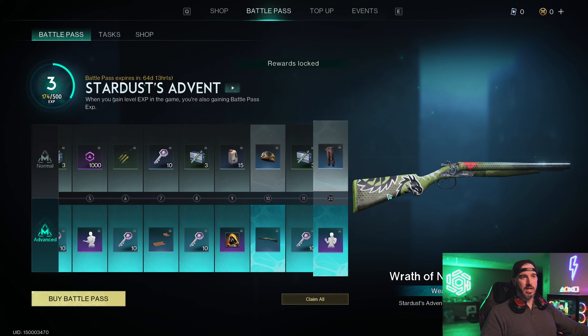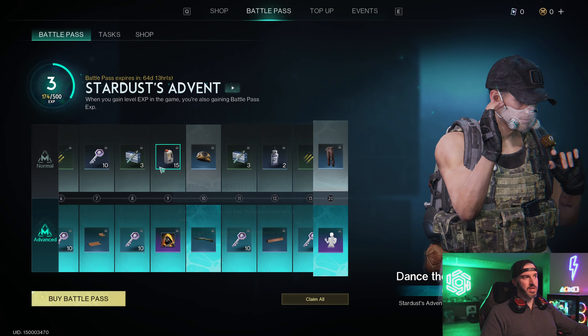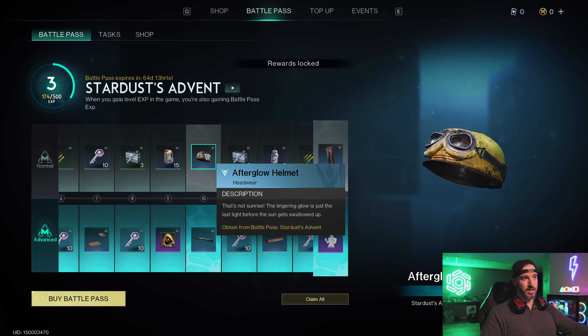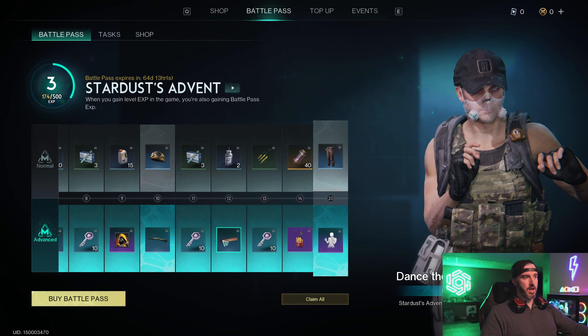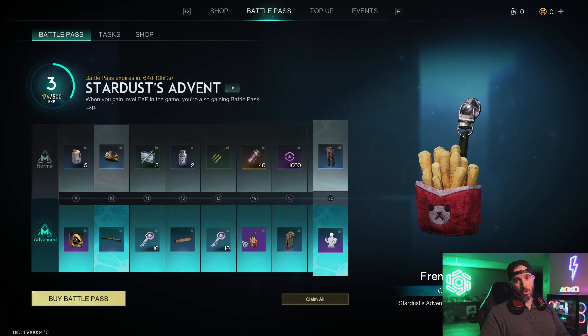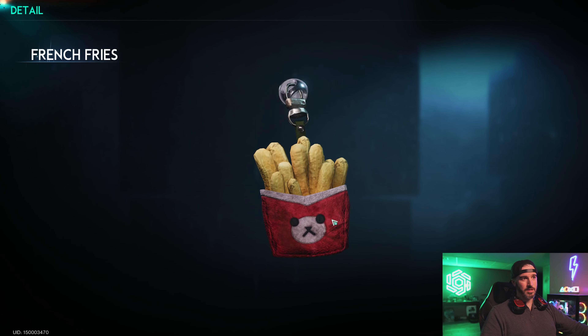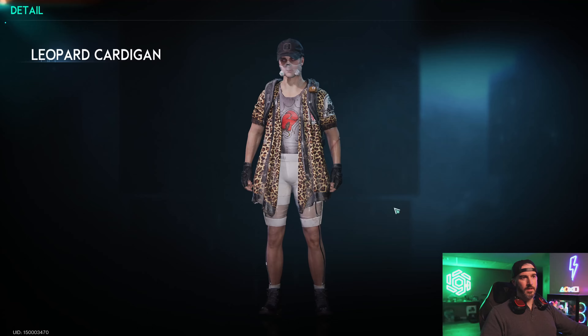Next we have the Wrath of Nature DBSG shotgun skin — a cool green skin with a green dragon on it. Now I can rotate it and show you a 3D representation, which is nicer than before. Moving on we have more keys, free armor, thousands of star chrome from the battle pass for free, and stardust sources. Then we have the Extended Low Cabinet, a cradle charm — a cool little french fry themed one — and our first cosmetic armor skin, the Leopard Cardigan.